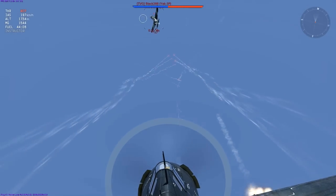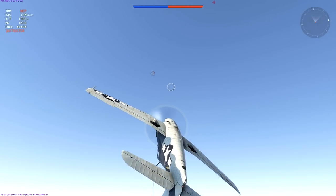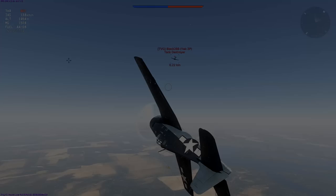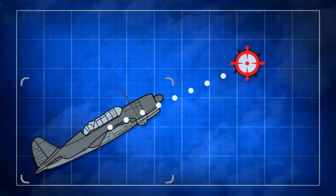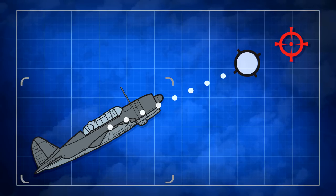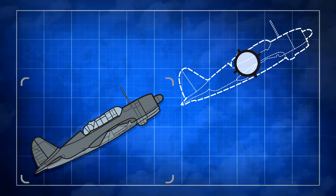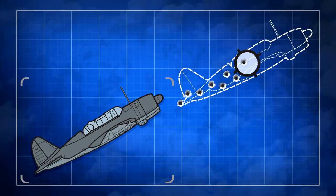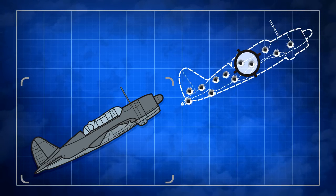As far as target lead is concerned, it might seem that the arcade marker takes care of that, and in general that is true, but there is still one problem spot. Take slightly more lead than the interface recommends. The marker indicates where the center of the plane will be when your rounds get there — you will hit the central and rear part of the fuselage if you shoot directly at the center of the marker. If you aim for a spot a bit farther than the marker, you will increase the hit coverage area.